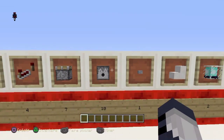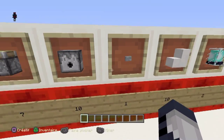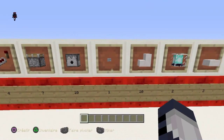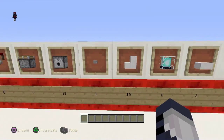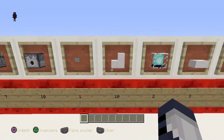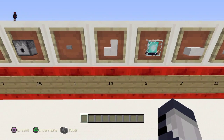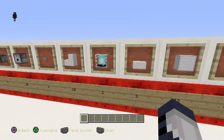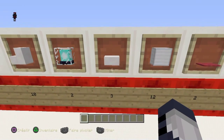4 dispenseurs — vous prendrez des potions de dégâts, de poison, comme vous voulez. 1 bouton, en pierre ou en bois, ça n'a pas d'importance. 10 escaliers, 2 beacons — c'est un peu cher en ressources quand même — 2 withers à tuer.